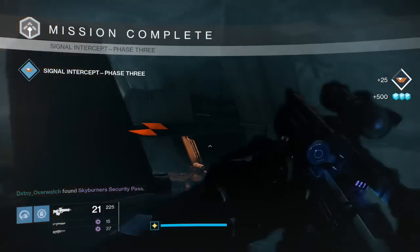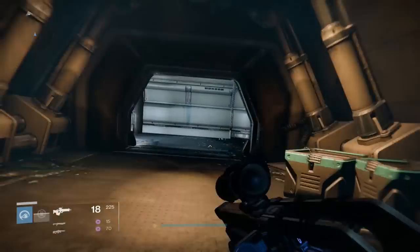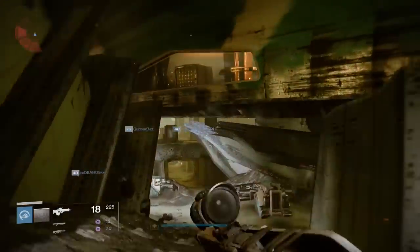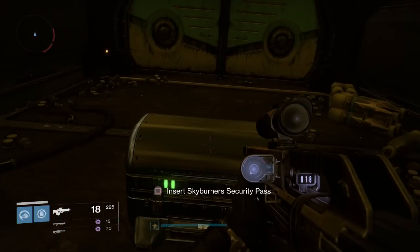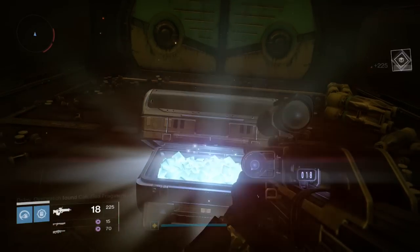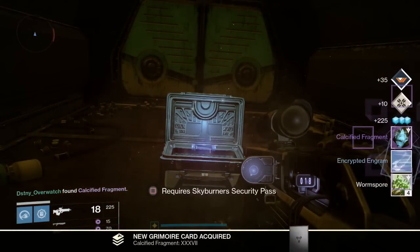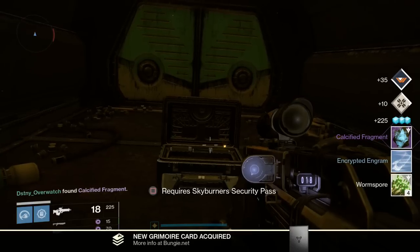At this point you're pretty much done — you've got nothing else to do other than claim your chest. Head back the way you came, back down these corridors, out the back entrance, jump back up into the window, and to the right there is a sealed door which can be opened using the security pass you just got from the Cabal boss. Inside is your chest, which will award you with some Vanguard Rep, Eris Morn Rep, some Glimmer, a Calcified Fragment, some Engrams, some Wormspore, and a Grimoire card for the Calcified Fragment.